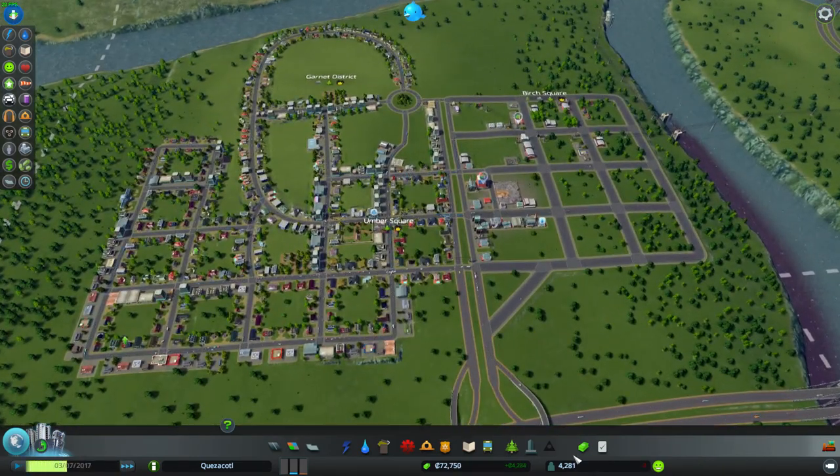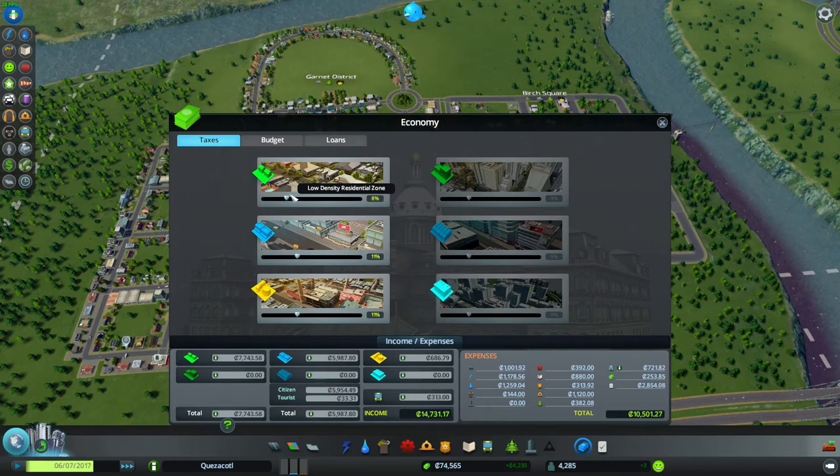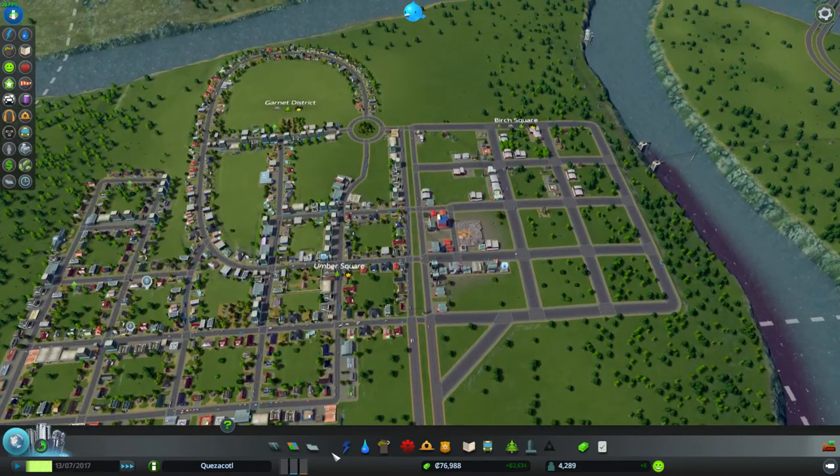Also, people absolutely hate us. So let's go ahead and drop the taxes on living here — super low. We're not making as much bank as we were before, but people now don't have to fork over so much to survive and live here. It's going to hopefully increase the desire to live in our town.